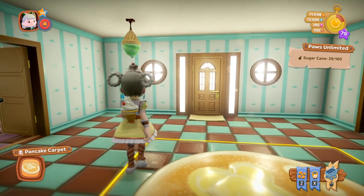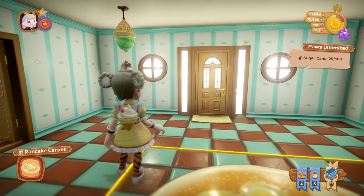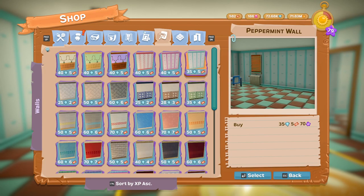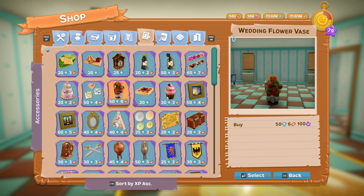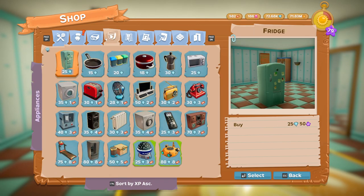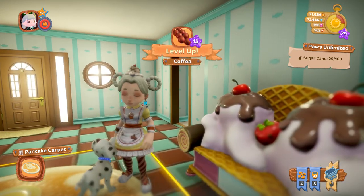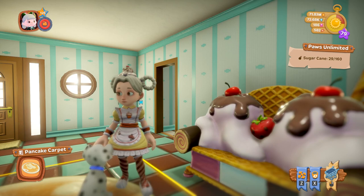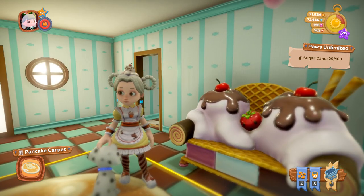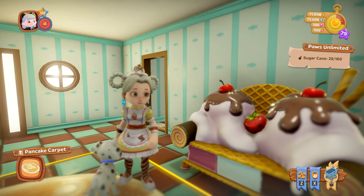I think that's everything — cream window, pancake carpet, ice cream lights, waffle, cupcake, ice cream sofa, and the gingerbread house. If I'm missing anything I'll put it in the description below. I really like this DLC — you get quite a lot with it, nice outfits, and really unusual furniture. The candy cane trees are great too. Thanks for watching and I'll see you in the next one!